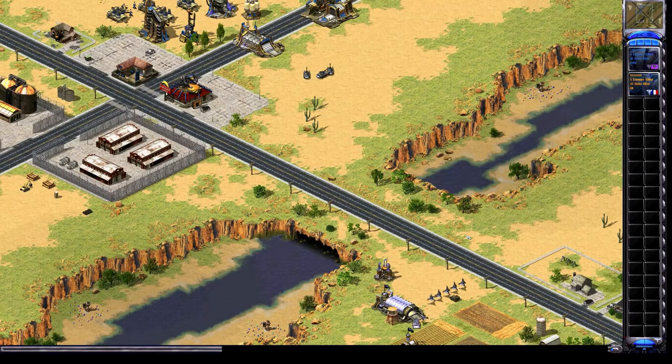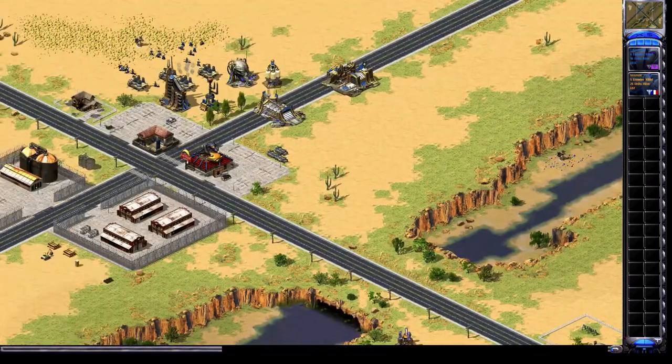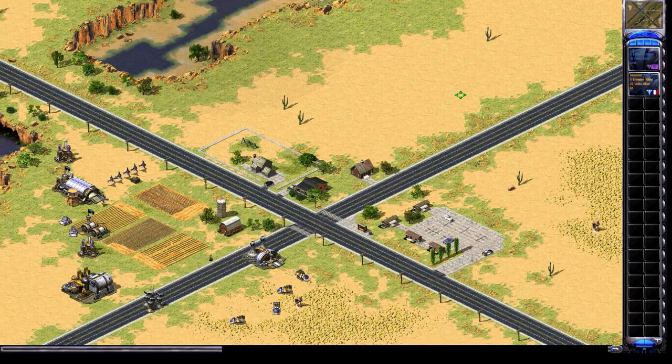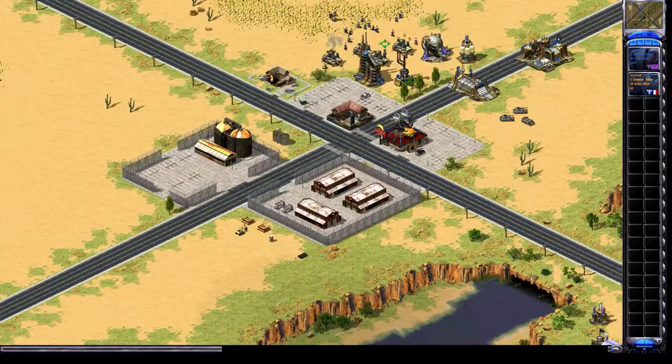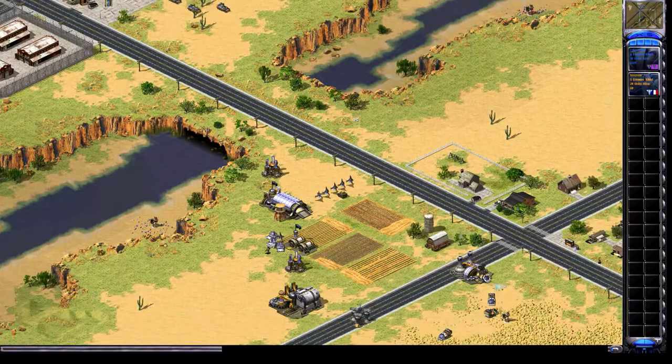Yuri already has a Battle Lab a couple minutes in. Right after they get a Battle Lab, don't worry about the chat — I'm not really seeing anything important. So now I'm getting a Guardian Jet; he's ready for the discs. He's going to cannon walk with four minor tech, and this is a good build versus Yuri. It's really hard for Yuri to stop because even if he moves his MCV to the other spot, he's going to get his whole base blown up over there if the cannons get to it.